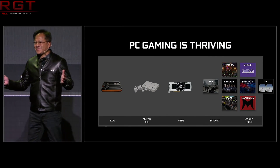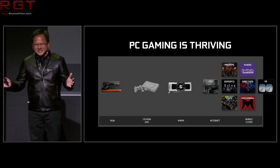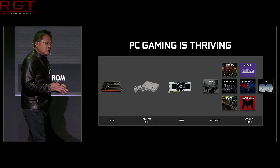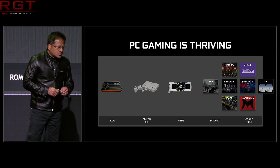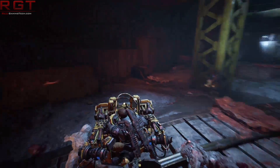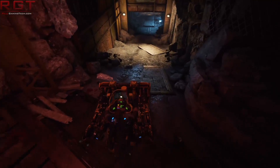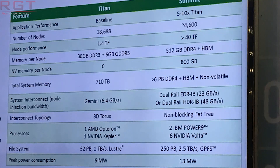Depending on what happens with Vega, that can be a long time in the GPU market, and obviously we're going to have to wait to see how AMD can counter with Vega. Now, the top-end Volta chip is GV100, and obviously the lower-end ones I'm presuming are going to be like GV106, GV104 — you get the idea. A Summit supercomputer actually provides at least an inkling of information on the Volta GV100.